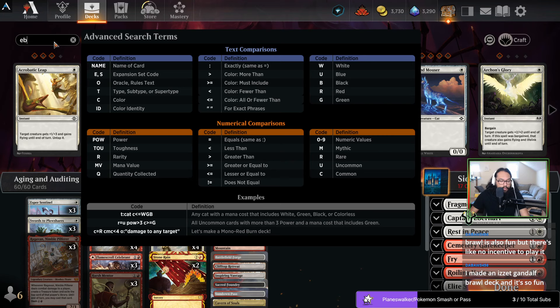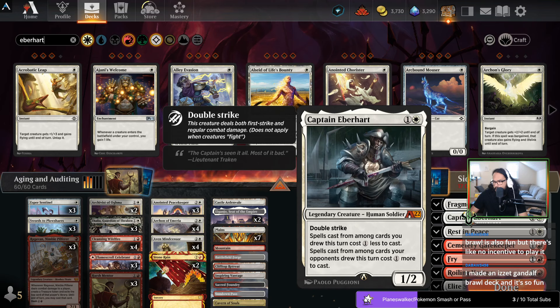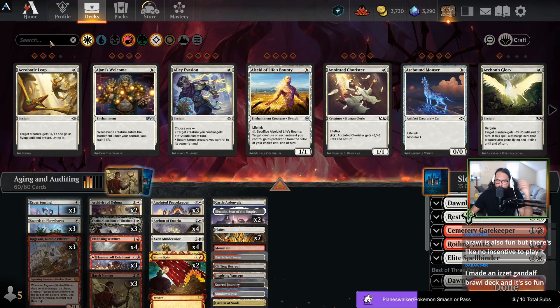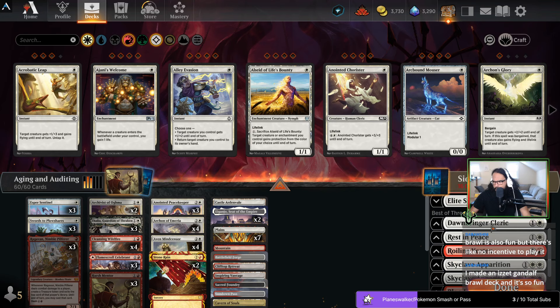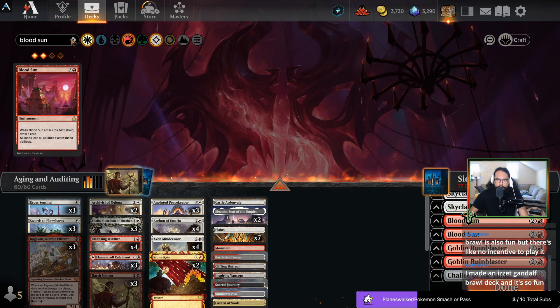I'll throw an Ebonheart in here. Gatekeeper — this deals damage to white or blue things. It's an option, but I don't think I care. We definitely want an additional Roiling Vortex because of Shontel. Blood Sun is mostly for Titan decks, but it still works well against other things.